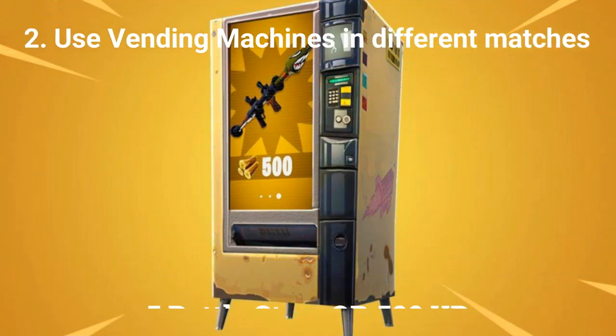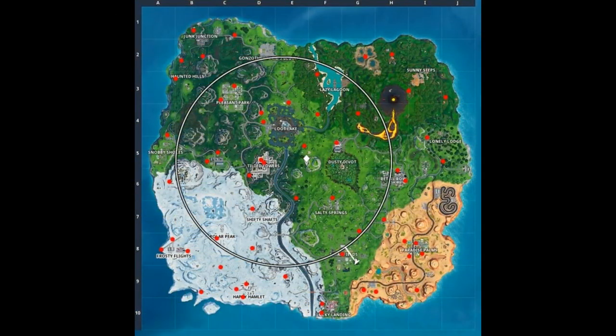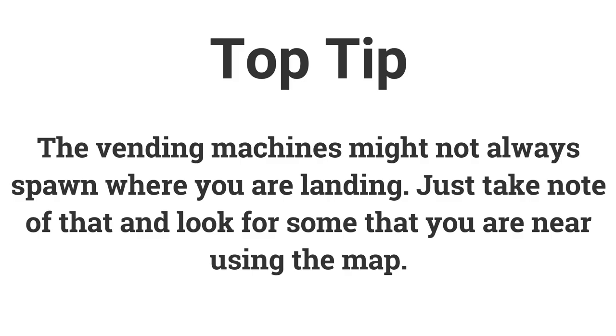The second challenge is to use 3 vending machines in different matches, worth 5 battle stars or 500 XP. As you can see by this map, there are vending machines all over the map. There are quite a few in Paradise Palms, so if you're doing the treasure map challenge there, look out for vending machines. Retail Row has 2 that can spawn and so does Pleasant Park. Not all vending machines spawn in every game, so they might be plentiful in one location and scarce in another.